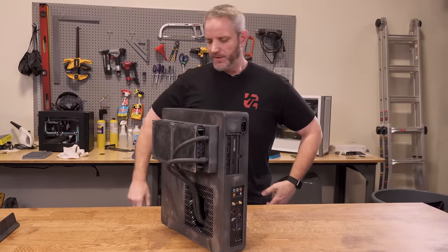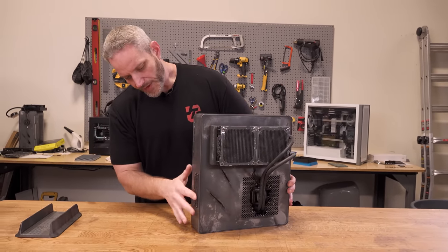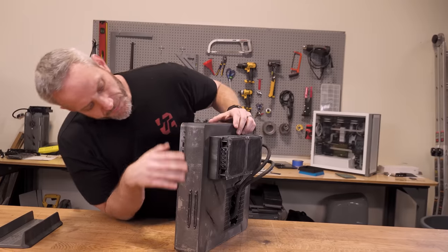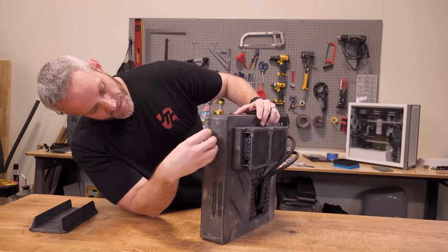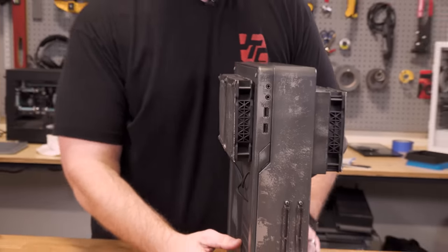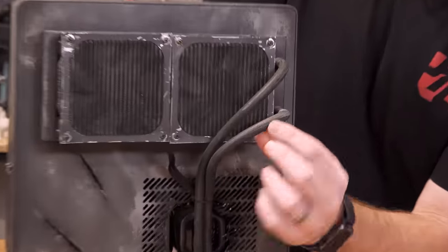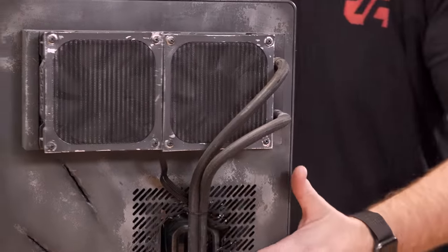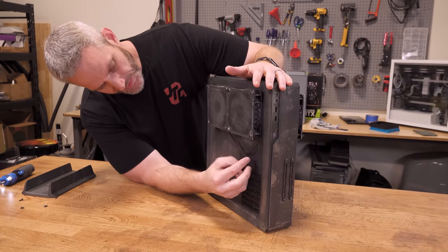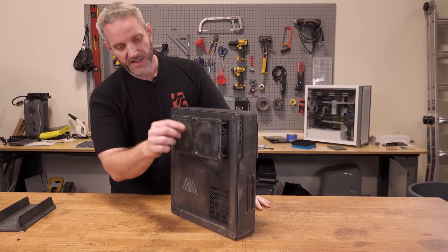We didn't do too many greebles on this one - I just added these brackets for a water cooler. I want to demonstrate that when you paint properly, it doesn't flake off or come off. People always talk about paint chips, but not if you prepare it right. I even painted the hoses because they were far too clean being braided. Also, these are just dummy wires - they're literally just glued in there. That's something I'm going to be adding to the Star Wars build as well - some external wires.